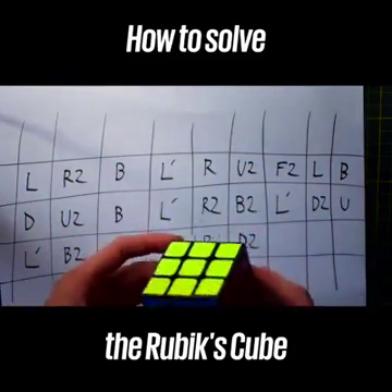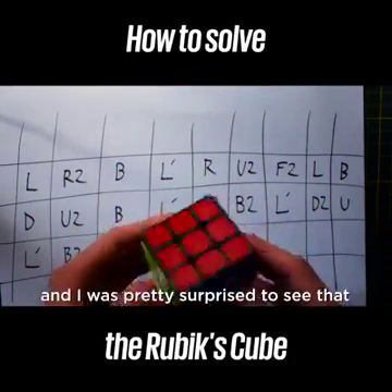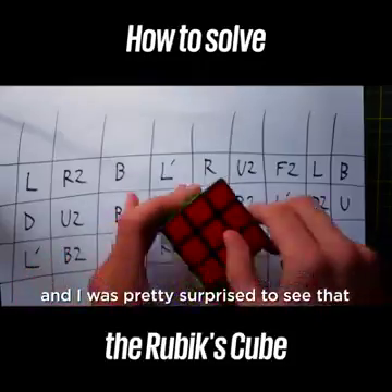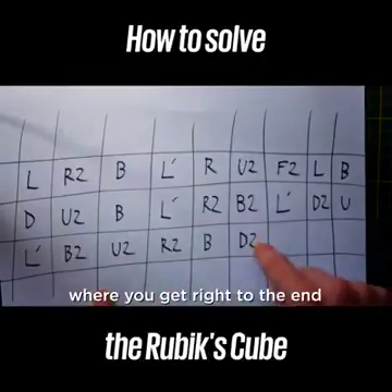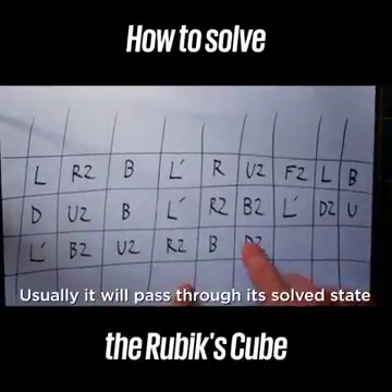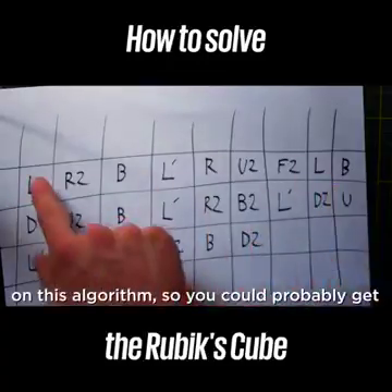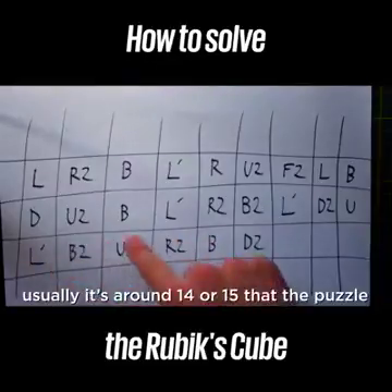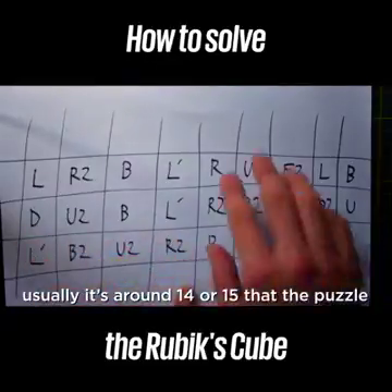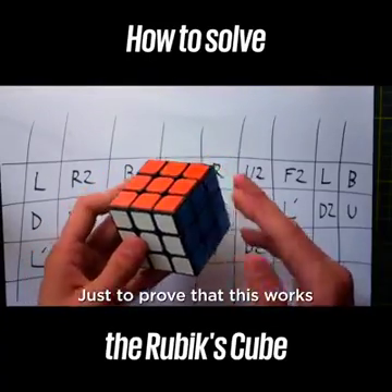And there you have it — back into its solved state! I think that's rather interesting. I've been messing around with this all night and I was pretty surprised to see that it actually works. That's actually a very rare case where you get right to the end of the algorithm. Usually it will pass through its solved state at some point earlier — often around 14 or 15 steps in.